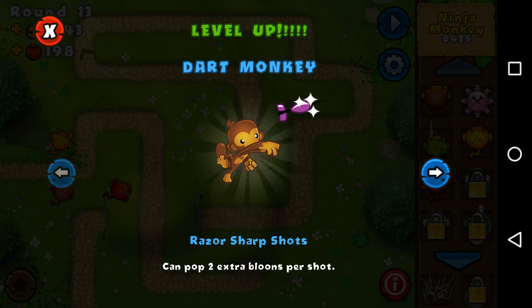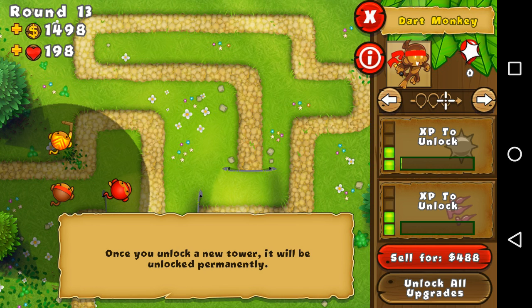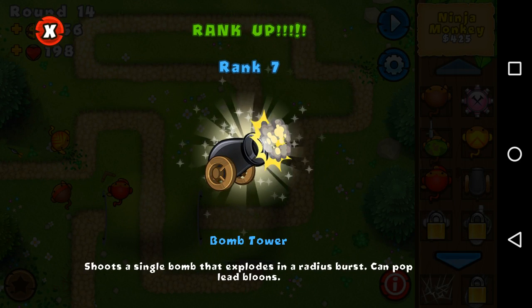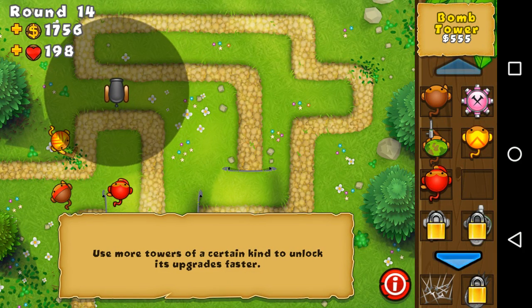This is what I was talking about — this is the next upgrade and whichever one gets unlocked first, whichever one I click, then I can't pick the other path. Once I unlock it I'll show you, which should happen pretty quickly. Boom, I got the palm tower — it's pretty nice, I'll get it so I can unlock some things from it.